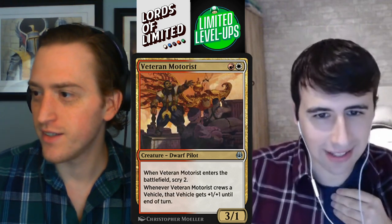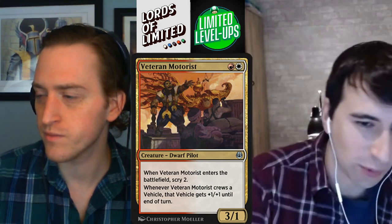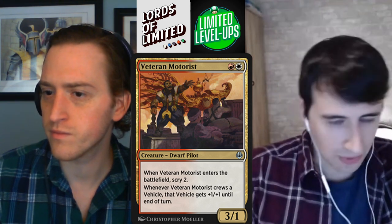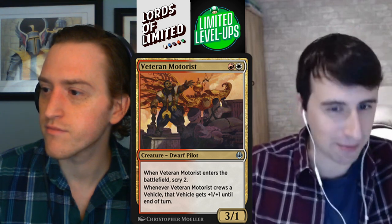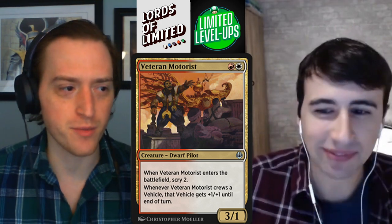Next up we've got Veteran Motorist — this is a house. Red-white for a 3-1, that's a dwarf pilot. When Veteran Motorist enters the battlefield, scry 2. Whenever Veteran Motorist crews a vehicle, that vehicle gets +1/+1 until end of turn. That seems not super impressive, but that +1/+1 on a Skyskiff makes it a 3-4 flyer — that's really nice, it changes stats meaningfully. Just being able to have this in your opening hand and having your 3-1 aggressive creature also help you fix your opening hand is great. Digging for more gas in the late game with your red-white creature — it's so weird to have this on a red-white creature. Another solid B for me.